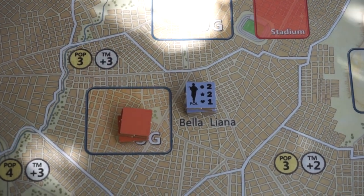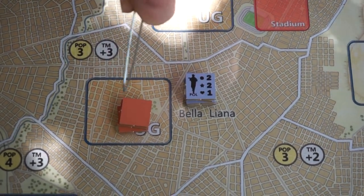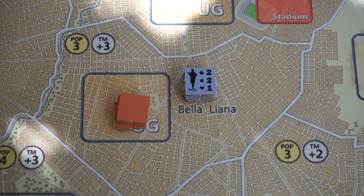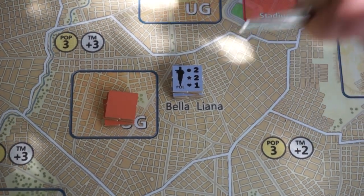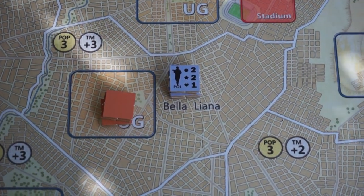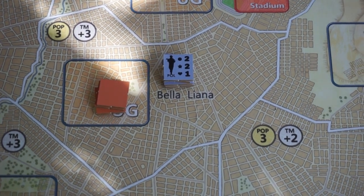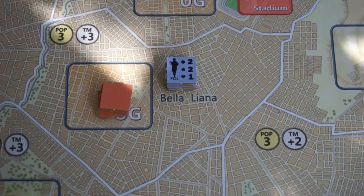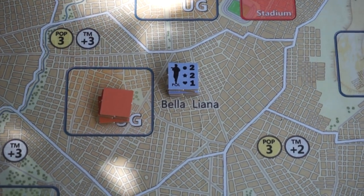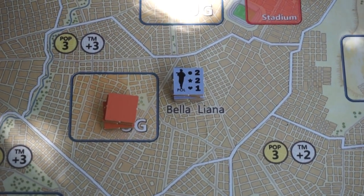Let's say this government stack is performing a patrol mission against insurgents that are hiding in the underground box, trying to flush them out. That's going to be a function of their intelligence rating. We're going to compare the government total — adding up all the intelligence ratings in that stack — to the lowest intelligence rating in the enemy stack. The insurgent player knows what that is, but I don't, so I don't know exactly how much I need. But I know I want a higher total.